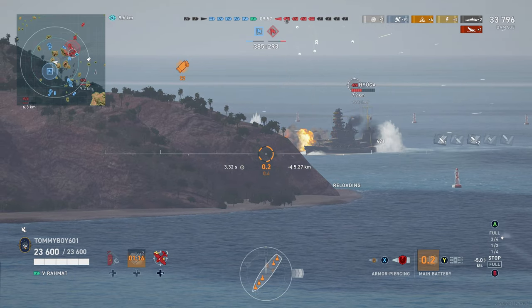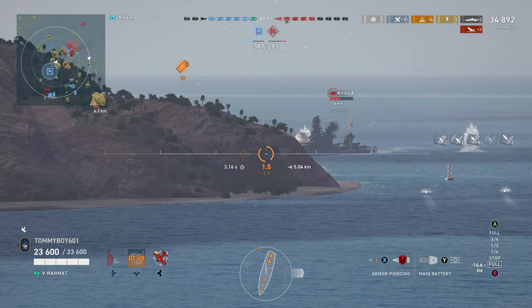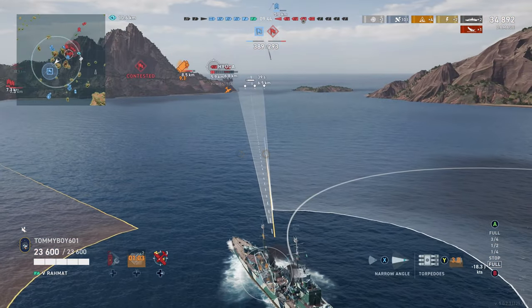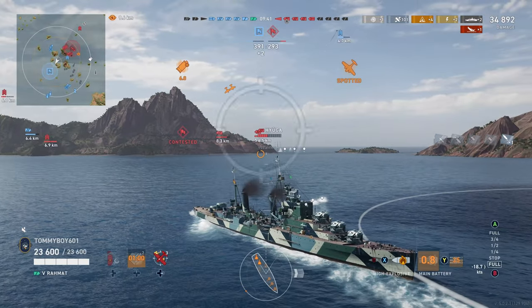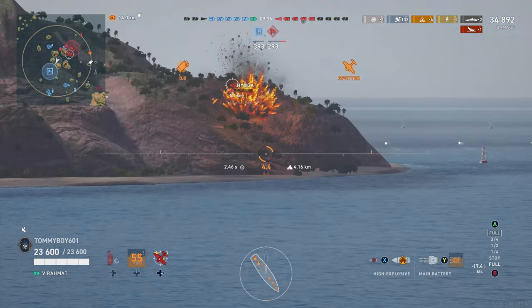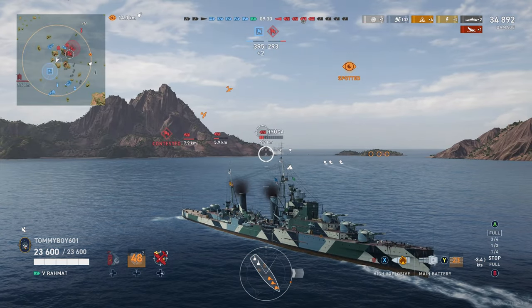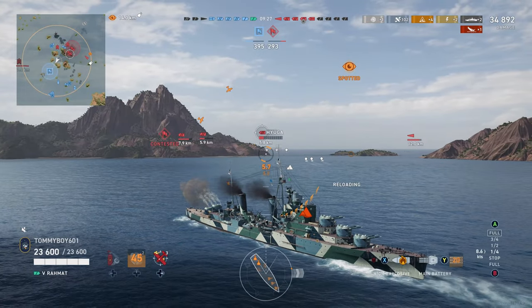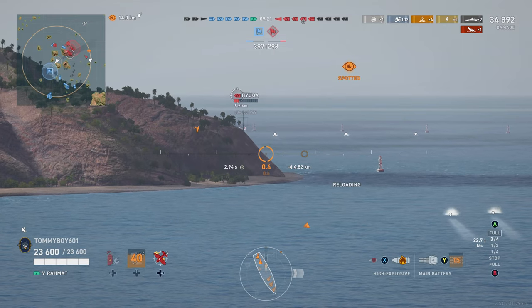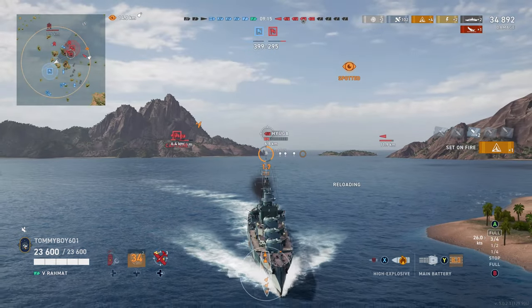Now that he's flattening out, we're going to turn in and probably start to get out of here as we see that other Hyuga is down to a very low amount of health. We try to get the torpedo launcher off — see if we can get a hit with these long range torpedoes. They are incredibly long range, especially for a cruiser down at this tier. The one issue is there are airplanes out and about, and they can very easily spot torpedoes for their teammates.